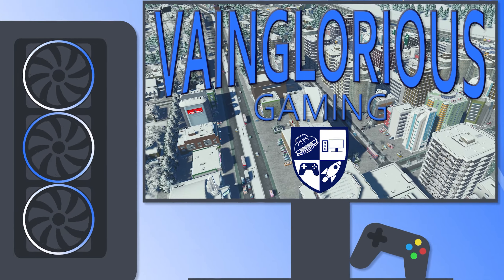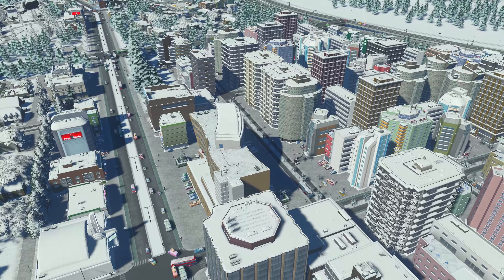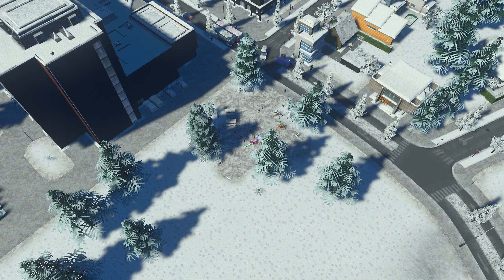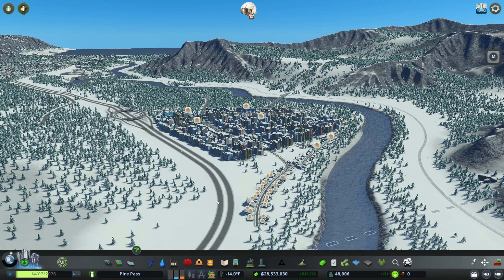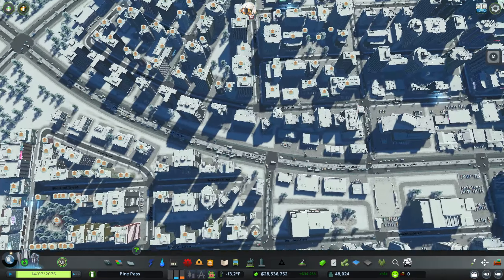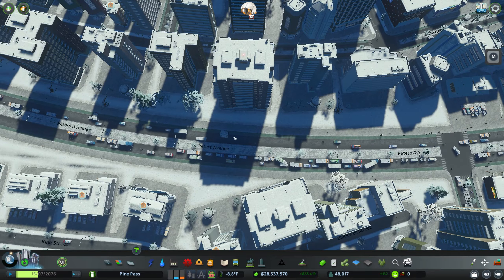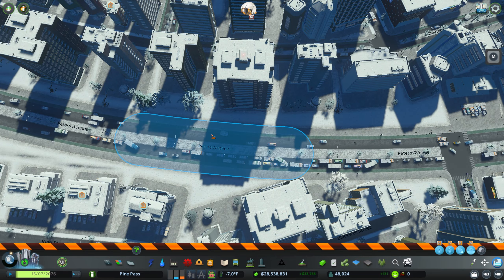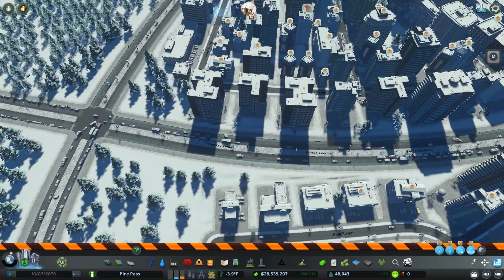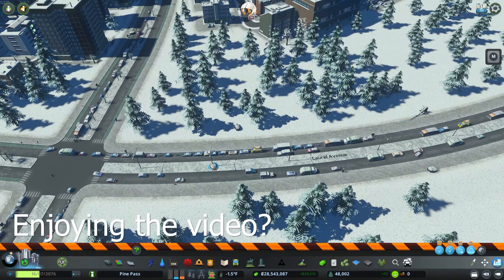Hello, all of you vainglorious wonderful people, and welcome back to Pine Pass, where today we have some problems to solve. One of which: turn off anarchy. I saw trees on the road again. Look at that traffic — there's rocks, there's trees. It's because of the anarchy mod always starting by default. I'm convinced of it.